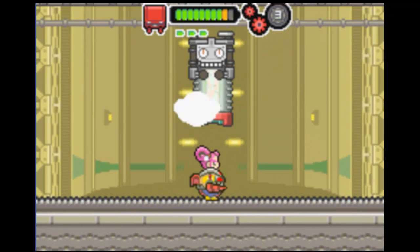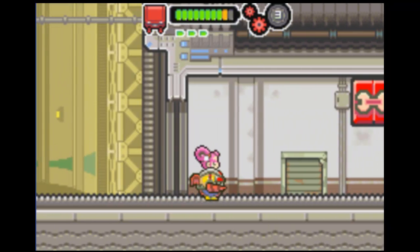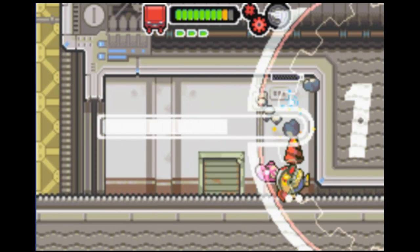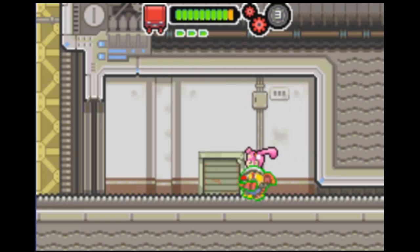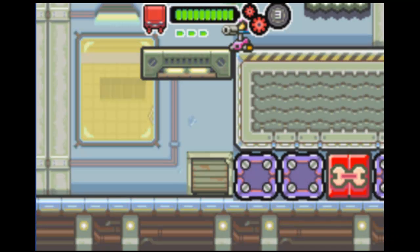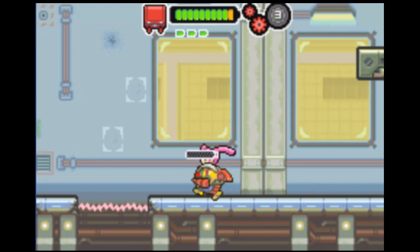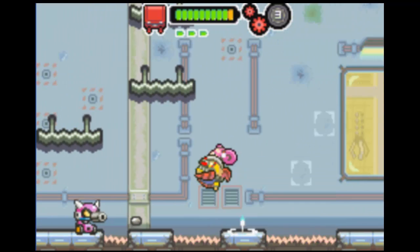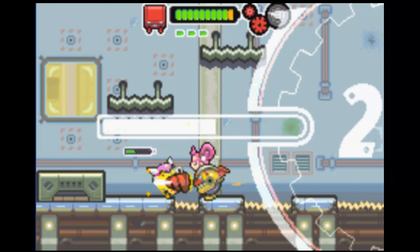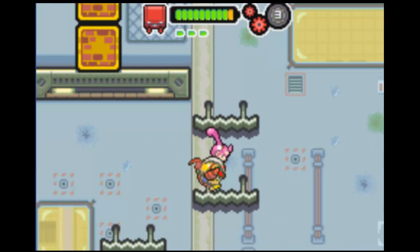I didn't really explain the health bar - not that that needs explaining, but right up there, the green battery thing, that's my health bar. And this thing there, that restores your health. It's pretty rare that you'll run out of health in this game, because you don't really get damaged too often, and there's a lot of those healing things around.